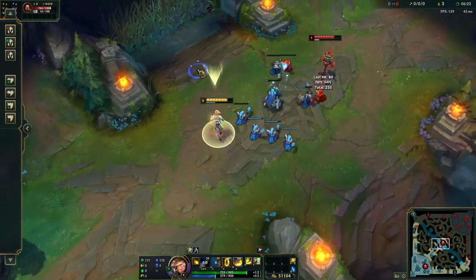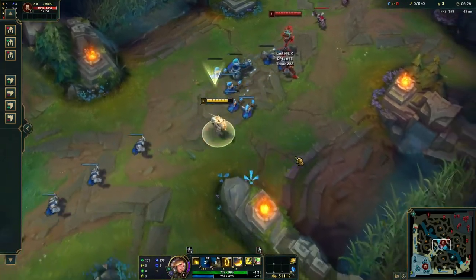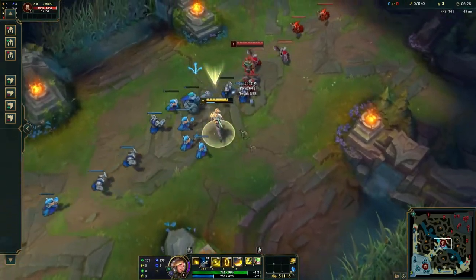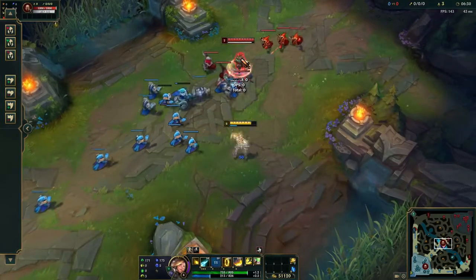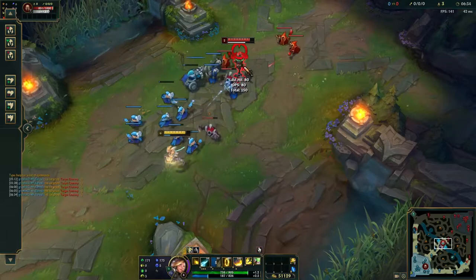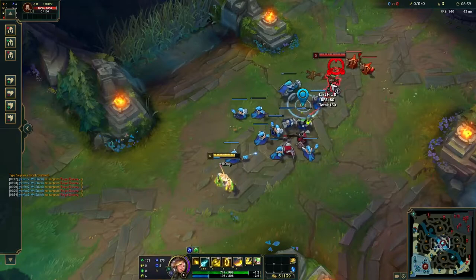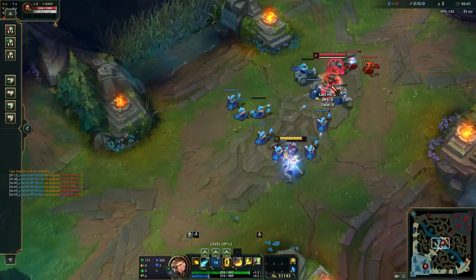Typically you want to land a W before you land a Q. As shown, the W goes through minions, but your Q does not. So if they step up into the minion wave to CS, you can W onto enemy champions to harass and then follow up with an auto attack or Q if there are no minions in the way.